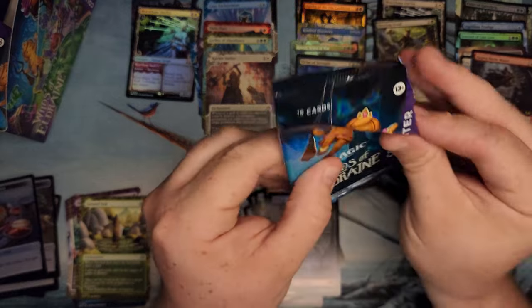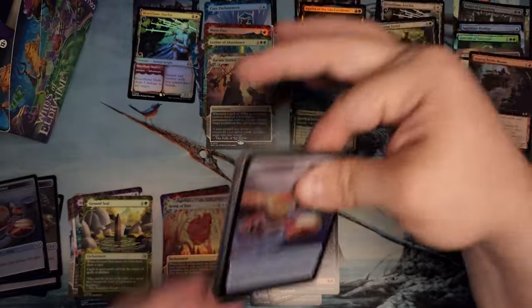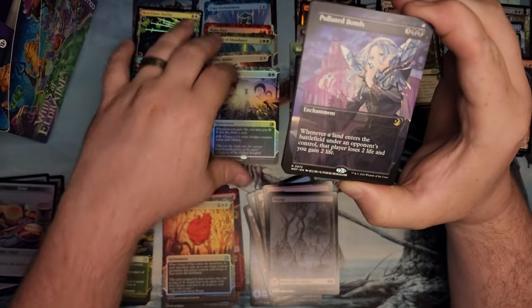One anime card. Oh yes — Dawn of Hope, there's a foil there. Polluted Bonds anime. That's cool looking.